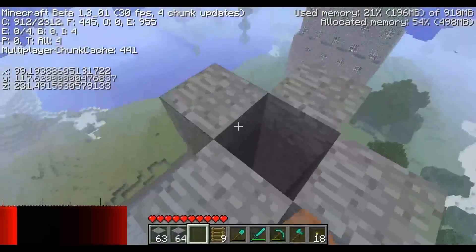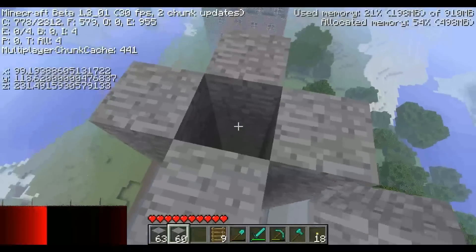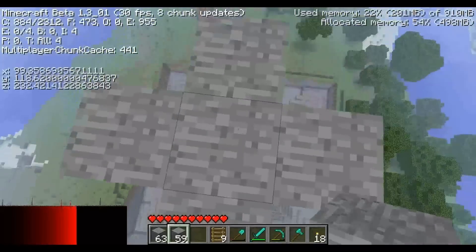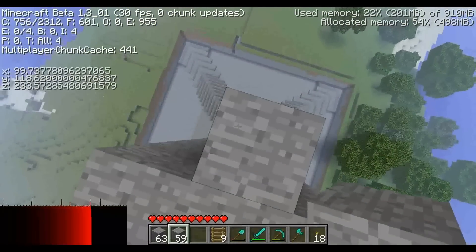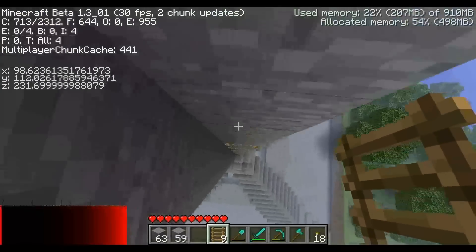Höhe 116, noch zwei Blöcke hoch und wir haben die Ebene geschafft. Und nachher muss ja eh noch die Spitze drauf, aber zunächst sollte man hier vorsichtig runtergehen und nicht runterfliegen.